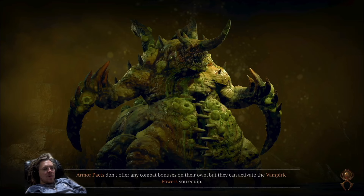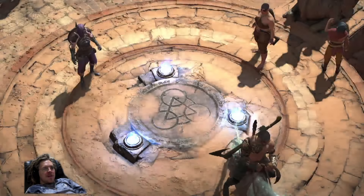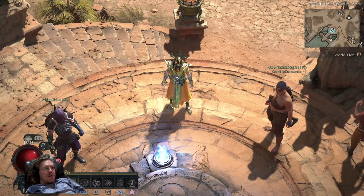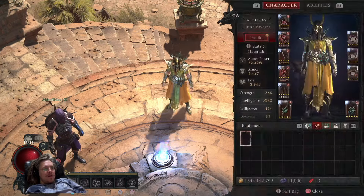Then you make your way to Duriel's location, which is the Gaping Crevasse down in Kehjistan. You port to the Gea Kul waypoint — that can also be a good place to find a party, with random people hanging around there or around the front of the dungeon sometimes.